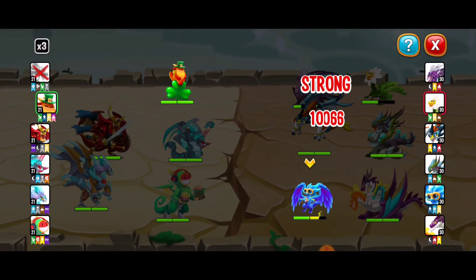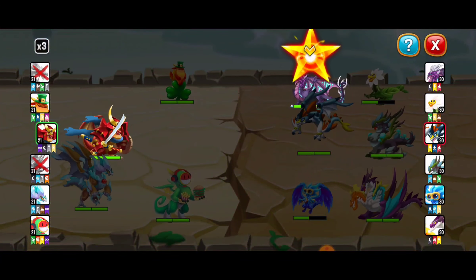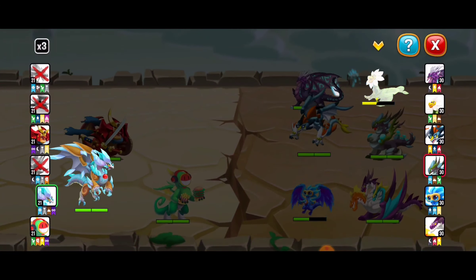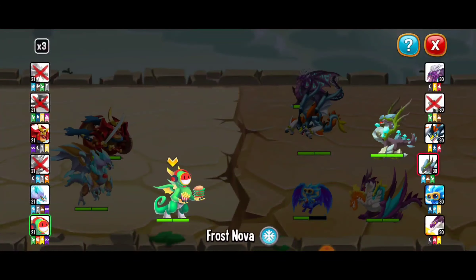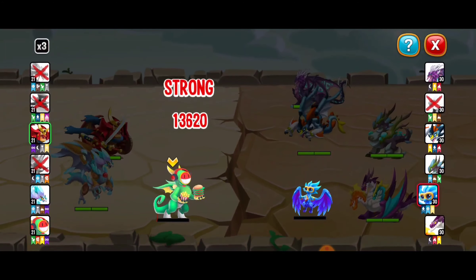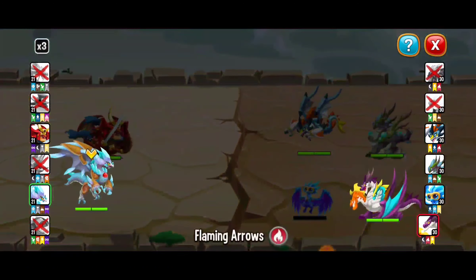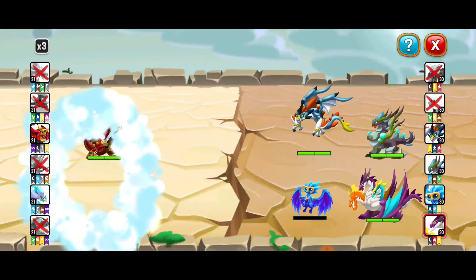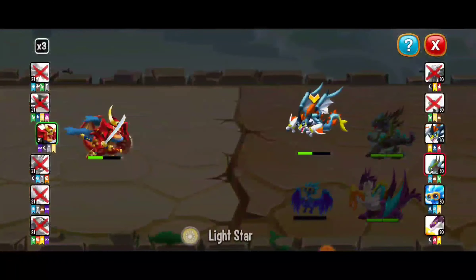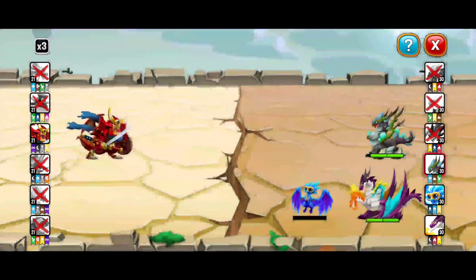We've got six versus six dragons and each dragon's taking its turn. We're just weakening our opponents and there goes the first one — one out of six is down. Our dragons are doing a good job at weakening them. Two down, four still remaining. And there we got very good progress — three dragons have actually gone down.